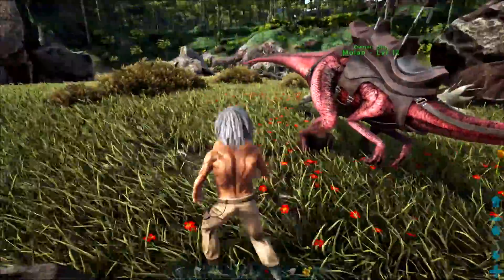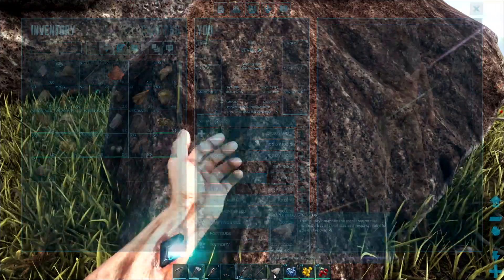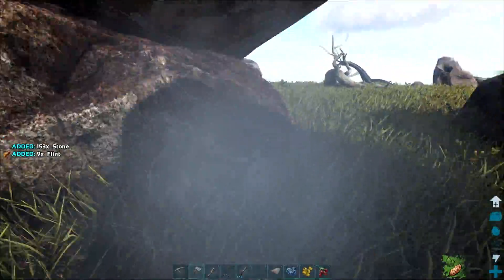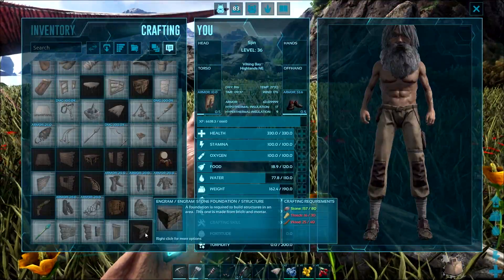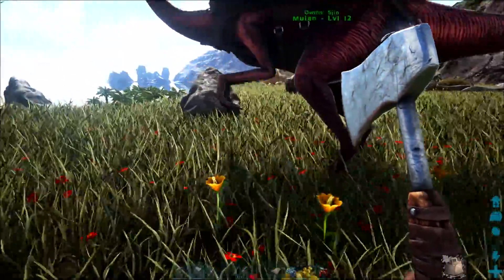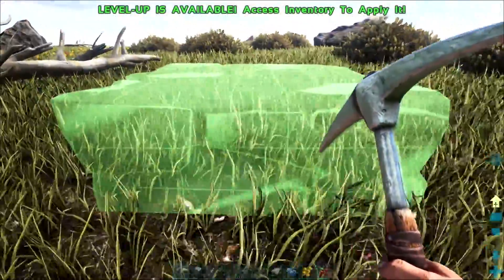We're going to set up a forward operation base down here on the beach, and I want to make it out of stone. We've got the beach down there, so we've got a water source right on our doorstep. I've also brought a bed — the most important thing is to put down a bed so I can fast travel between here and my old base, although when you do, you lose all your stuff. We're just going to make some foundations. Stone foundations require thatch, wood, and a fair bit of stone. Luckily, we've got lots of rocks around here. This place does look nice and flat enough, so let's plonk down a foundation here and make it nice and square.